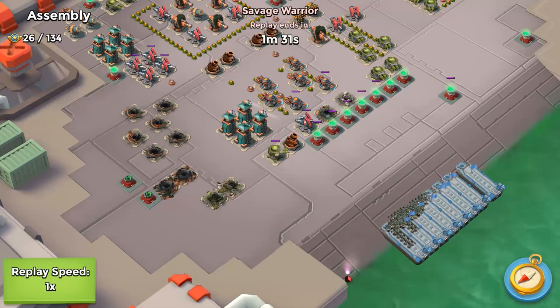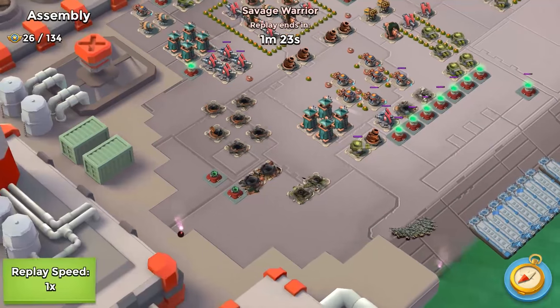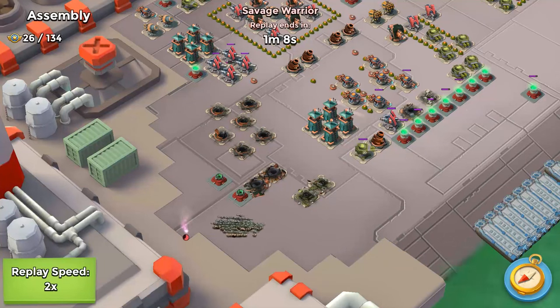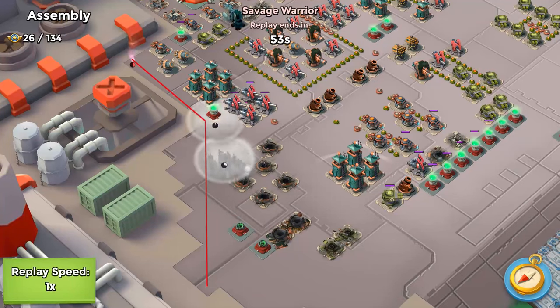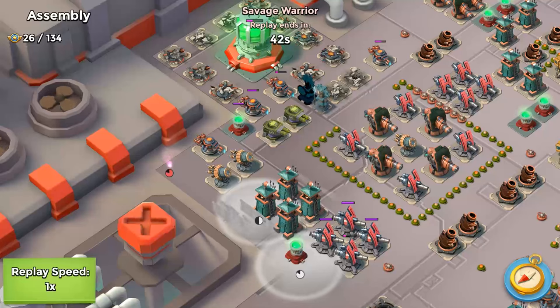On Assembly, many of the defensive structures have already been cleared. We want to avoid the Mortar and the Sniper Tower with long range ability. Hitting the corner forces the Zookas to bend around the corner. You can definitely notice on the second Corner Flare they still need to get around that corner near the Power Cell and are then forced to group into a tighter line.